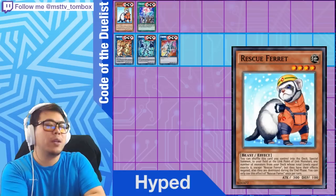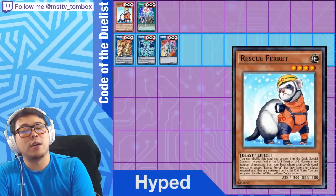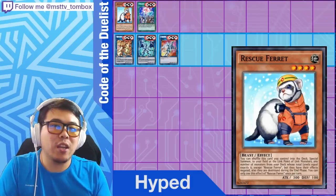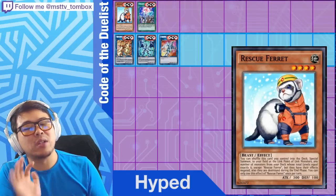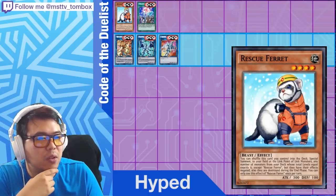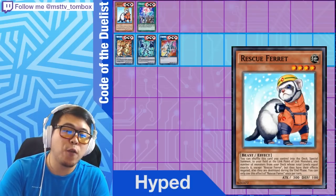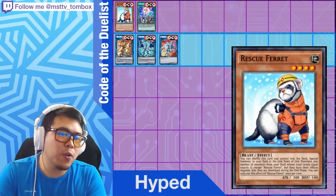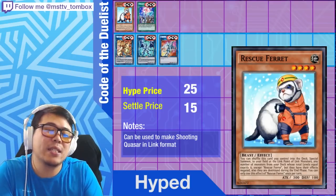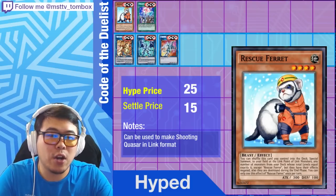Rescue Ferret is actually kind of an interesting monster — it does require a link monster to activate its effect, but when you do get Rescue Ferret's effect off, you can special summon monsters onto link zone pointers totaling up to level six, though their effects are negated. This card can be very useful to spam out things like Dandelions and then spam up more tokens for a link spam play. Price-wise, it's going to be about $25 at sneak peek, probably settling around $15. It does seem a little situational, but if we find ways to break it, it will spike.